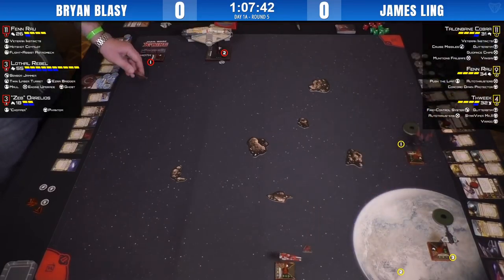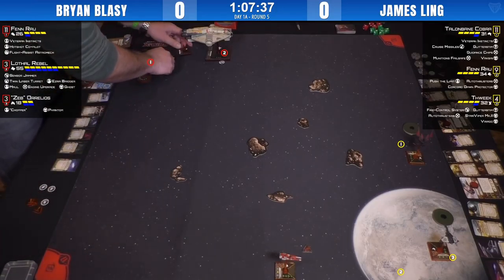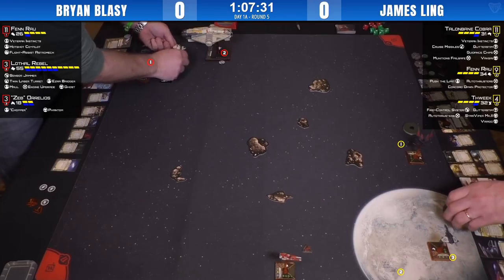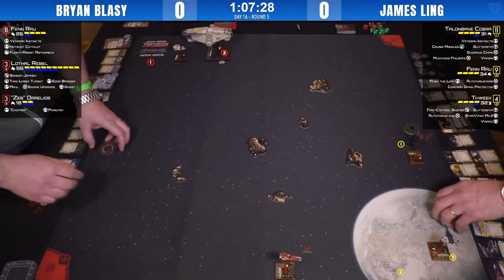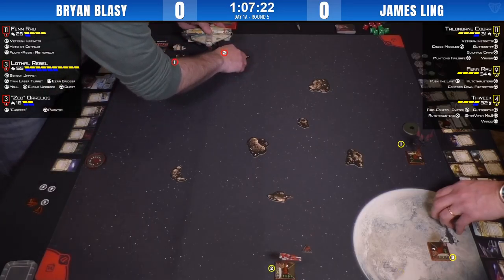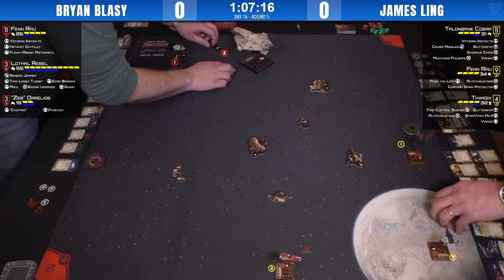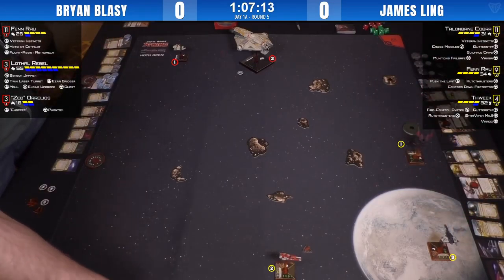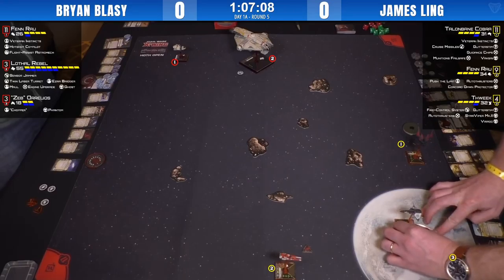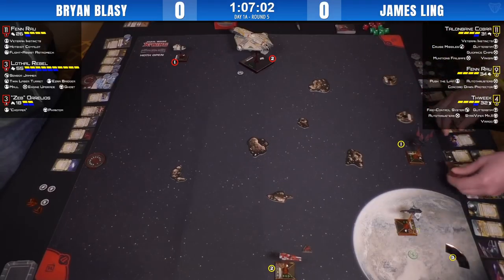I'm spotting a very strange maneuver here from Fenn Rau — looks like a 4K — he's clearly playing in this lower right-hand corner. Hashtag come at me, bro! If he's trying to pull the Ghost into that area, kudos to him. Coming back to James, he's a real stalwart in the Toronto scene, typically flying a really solid four-ship scum list.